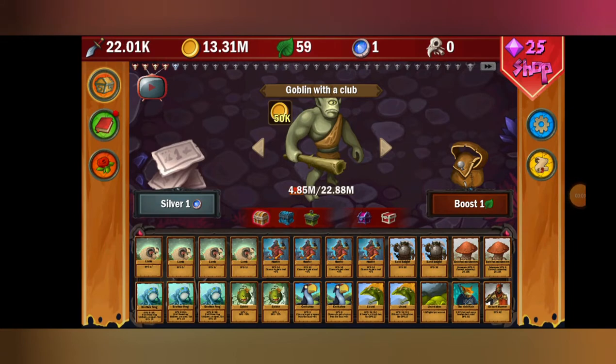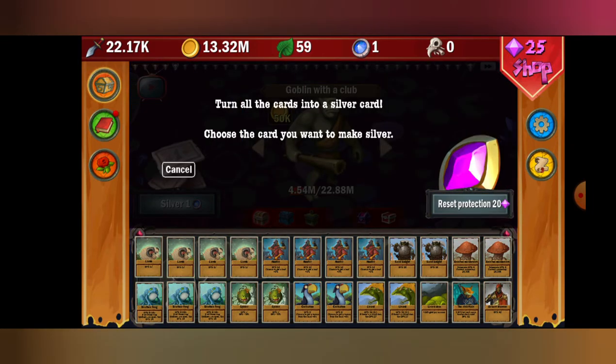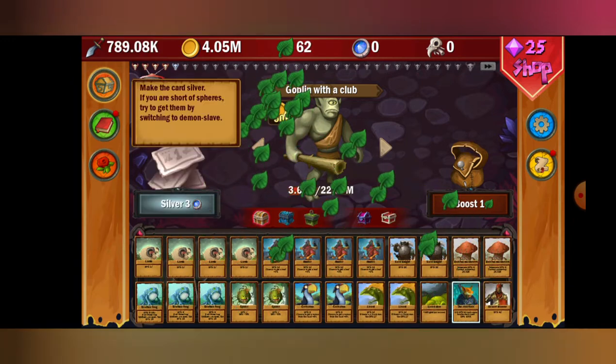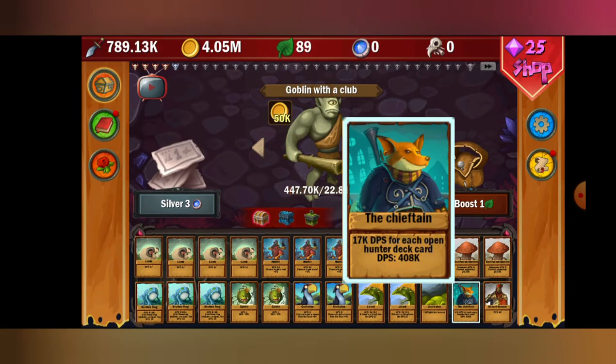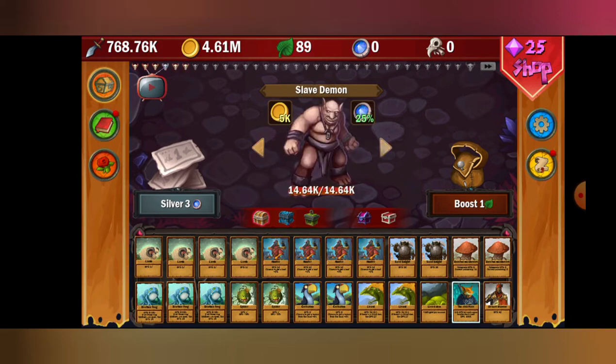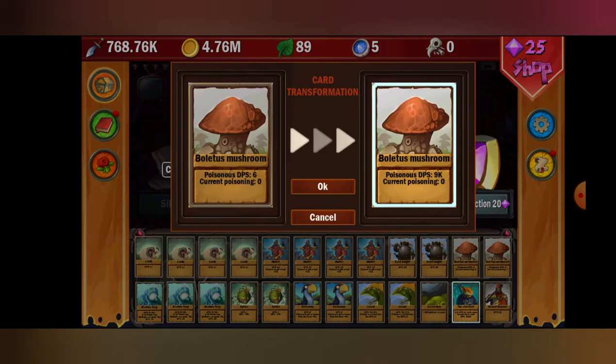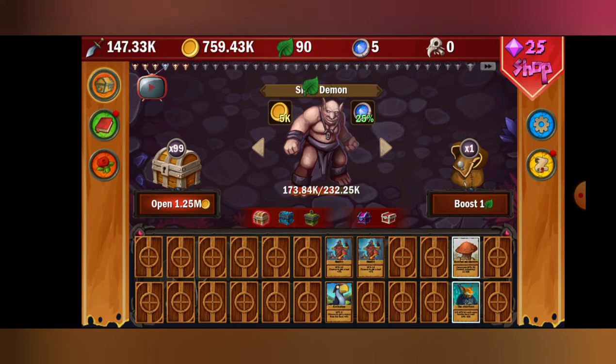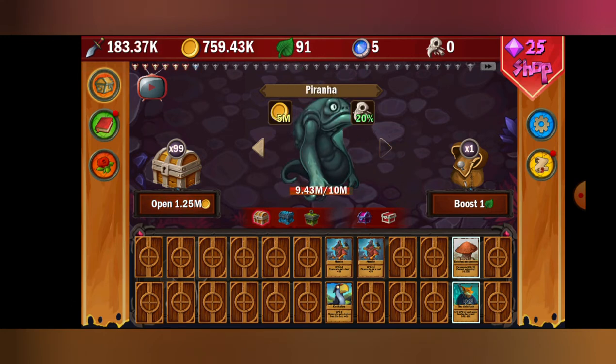Hey guys, welcome back to another video. We're back with DPS Idle and I'm going to be restarting completely, showing a step-by-step guide of exactly what to do. I'll be covering the main points, so when you first finish the first chest, the first thing you want to do is get this dude — he does the most DPS. You could also get the mushroom, actually, since it does damage over time, which makes your DPS fly up pretty fast.